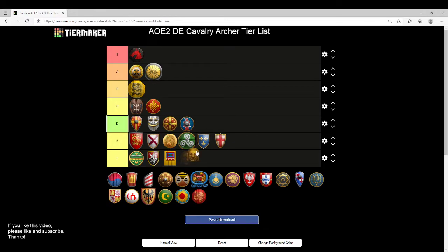Khmer are going to wind up in D tier. They're only missing Thumb Ring, but Thumb Ring vastly increases firing rate and accuracy against stationary targets. I've heard that Thumb Ring is even more important than Ballistics when you're up against Knights, which are a common power unit often on the field. Missing Thumb Ring is really crucial and differentiates Khmer Cavalry Archers from C tier civs like Berbers and Chinese. Because of that, they go into D tier — even if they may be the strongest in D tier, I wouldn't brag about that.